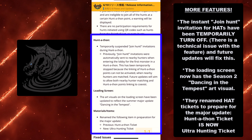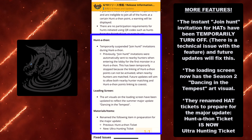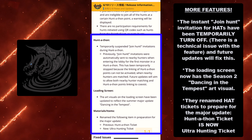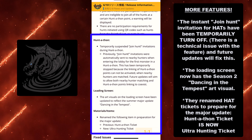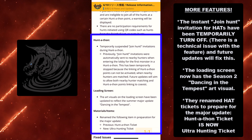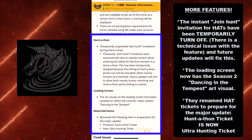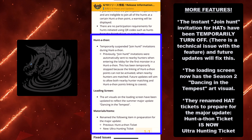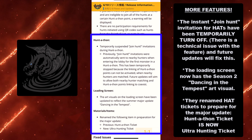The loading screen now has a Season 2 'Dancing in the Tempest' art visual and it looks really cool. Also, something that might be a little sneak peek for the future: they renamed hunt-a-thon tickets to prepare for the major update. The hunt-a-thon ticket is now called the Ultra Hunting Ticket. As someone that played the update ahead of time live at Summer Game Fest Play Days, that's a huge hint about what's coming.